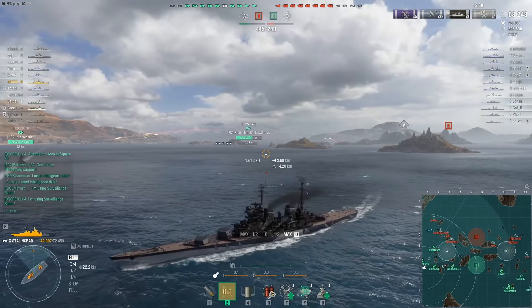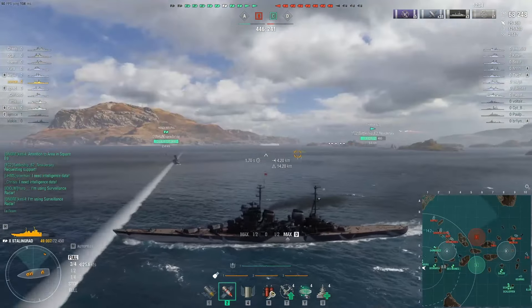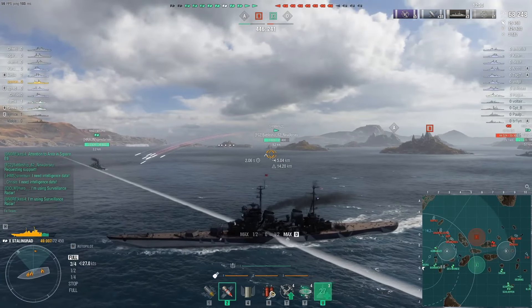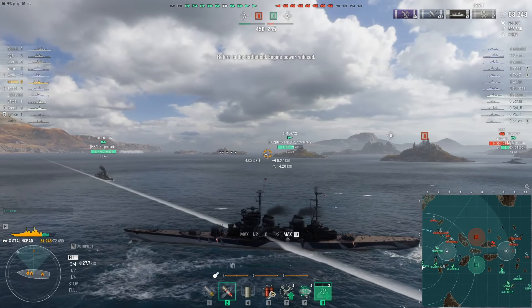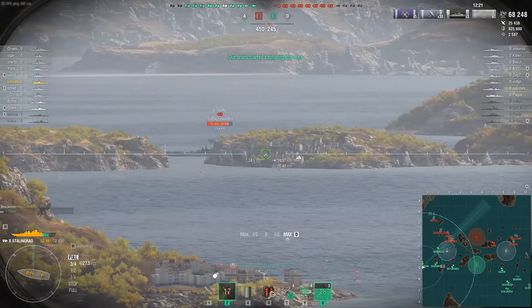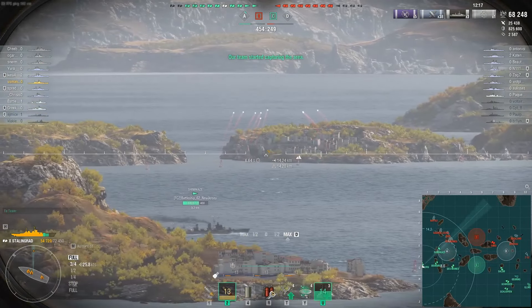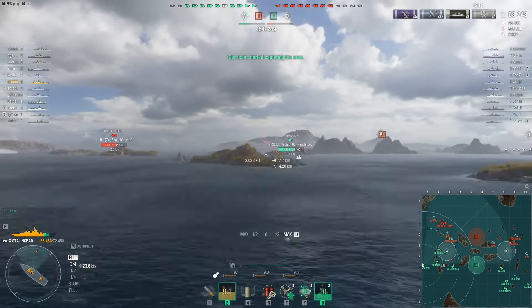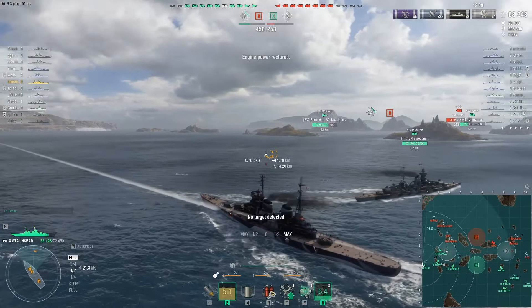At least we can try to push back a bit. I'm not sure where the Guadal is — maybe I can try to do something with him. Napoli has smoked up, so I can heal back some HP and see if I can take down these cruisers again. Stalingrad is still a very nasty cruiser killer when broadsiding. I shot the guns but they don't lob over the island.